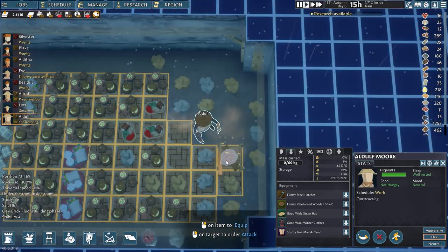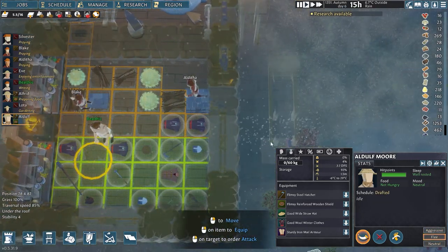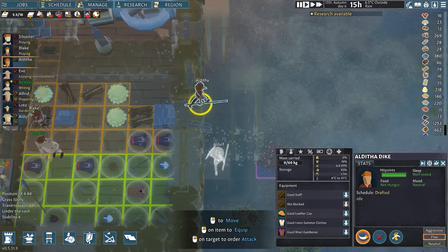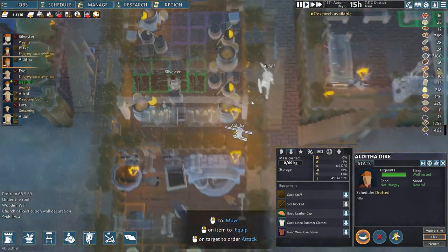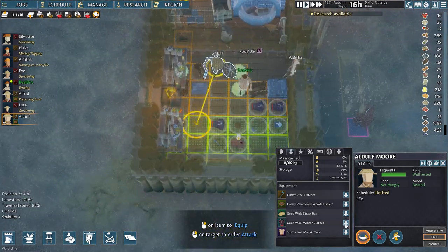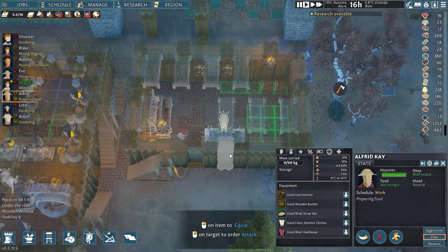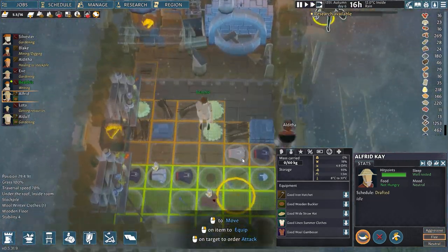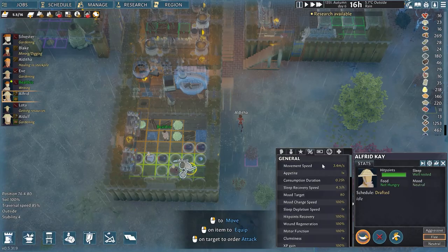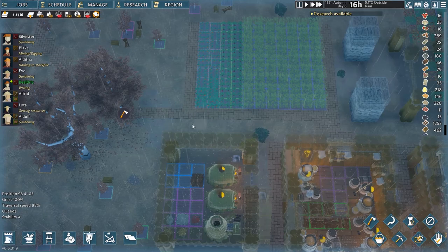I need to go with each settler over here and have them drop their armor so they're not slowing down anymore. I'll take one off of praying just for a moment. Come over here, drop off the armor, and go back to whatever you were doing. I'll let one finish praying and then take him over to switch to no armor so his speed goes back to normal — no movement penalty. This is especially good because the higher the base speed, the faster they'll move on top of these clay brick floor tiles which create the roads.